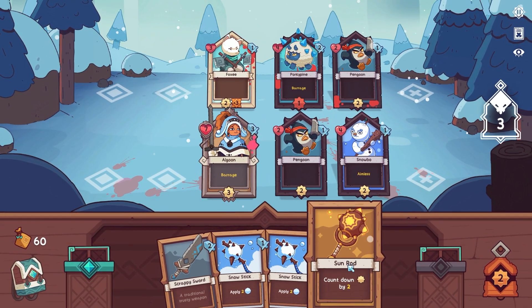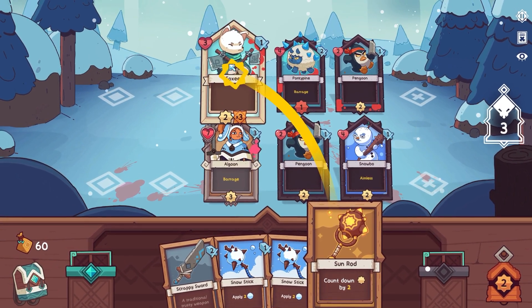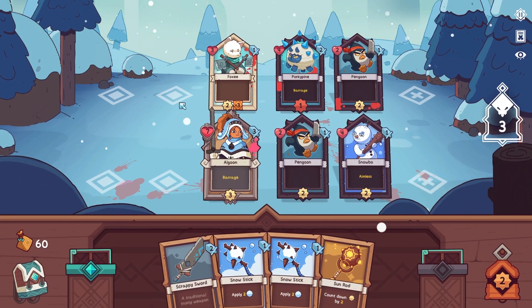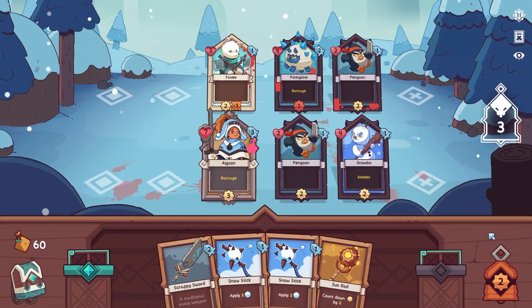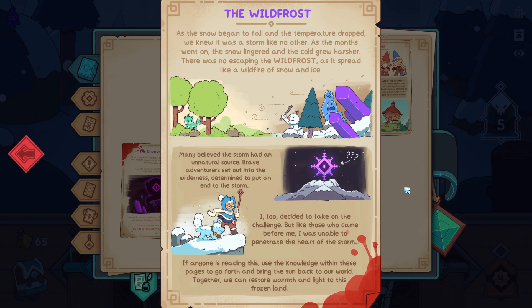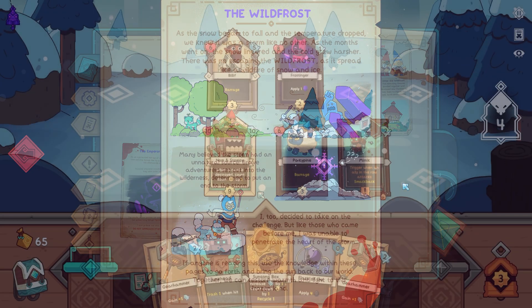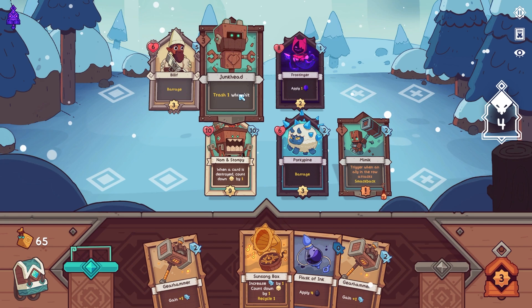Wildfrost takes the deck building genre and fuses it with a tactical, party-like combat design to deliver an experience with a captivating complexity through the compounding of simplicities. Wildfrost is a roguelike deck builder that takes place in a world beset by an eternal winter. The Wild Frost began as a storm, but soon spread and engulfed the sun and ice, leaving only an empty light offering no warmth or comfort. Adventurers began to suspect that the Wild Frost was an unnatural creation, and you are one such adventurer, braving the wild, setting out toward the eye of the storm to find the source and attempt to end the Wild Frost once and for all.